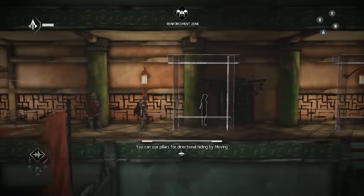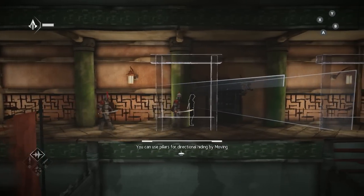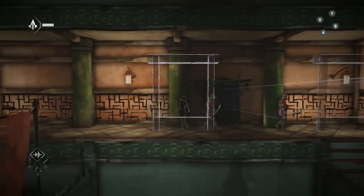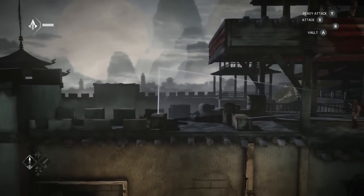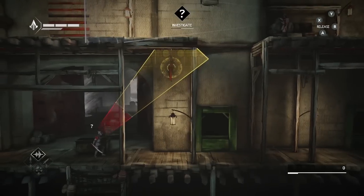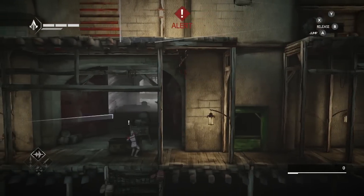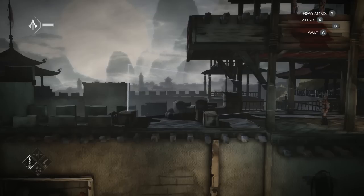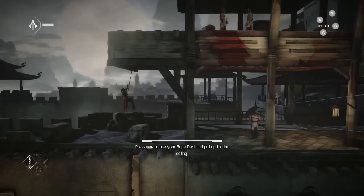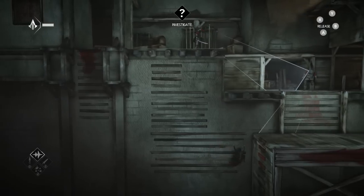Stealth is still very much the cornerstone of Assassin's Creed Chronicles, but the nature of the game has necessitated a few tweaks. Guards now have extremely visible cones of vision indicating what they can see. Stray into a cone of vision and it will begin to fill up with red; when it's full, the guard will raise the alarm. Luckily there are plenty of ways of avoiding being seen, from hiding behind boxes to hauling yourself up onto ceilings or using the environment to navigate out of enemy sight lines.